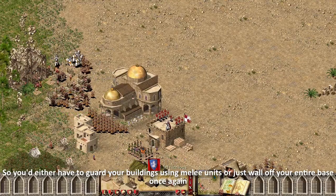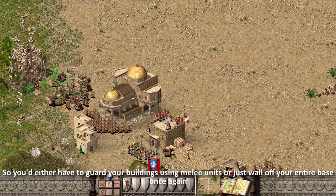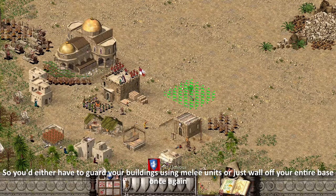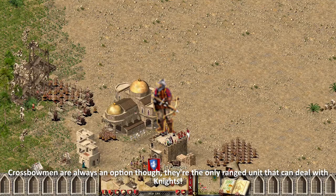So you either have to guard your buildings using melee units, or just wall off your entire base once again. Crossbowmen are always an option though — they're the only ranged unit that can deal with knights.